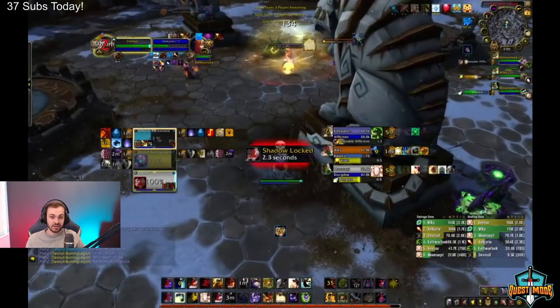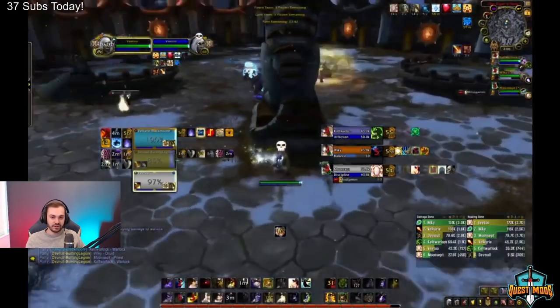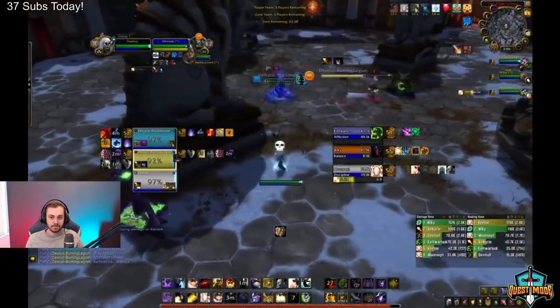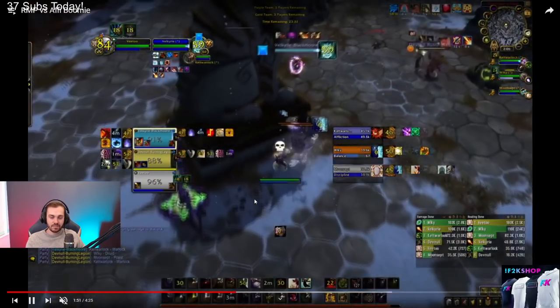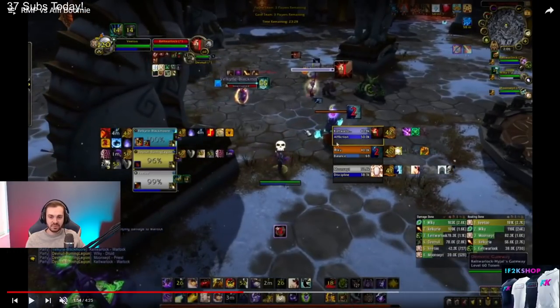Your rogue is running correctly, but the mage is running the other way instead of toward you — a grip would have been fine. You're safe again now. Druid bash clones you, you trinket and fear him — this fear is not terrible, but you don't have trinket now.